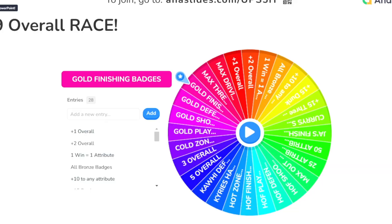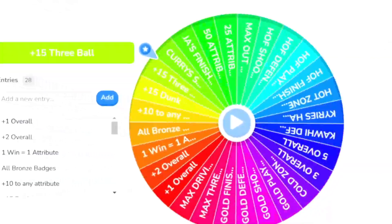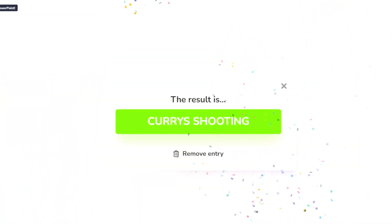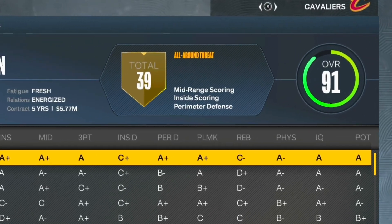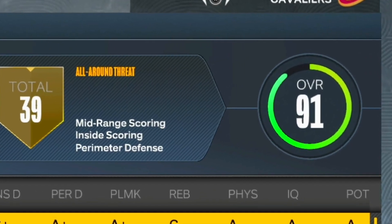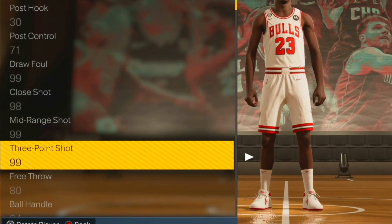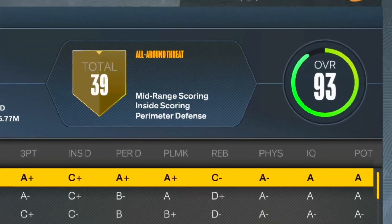Now it's the start of season two, so let's do the wheel spin for Michael Jordan. After the wheel, he is going to get Stephen Curry's shooting, which should make him the front runner to win this challenge. Michael Jordan before these upgrades is a 91 overall at the start of season two, and his mid-range is already a 99, but once I max out his three-ball he is officially a 93 overall.